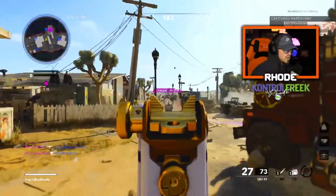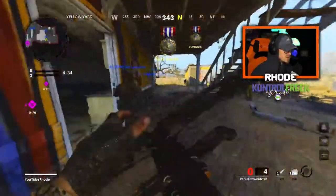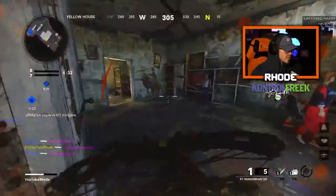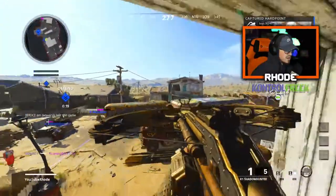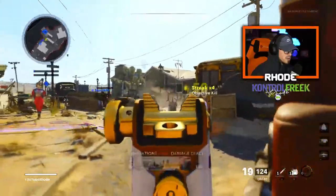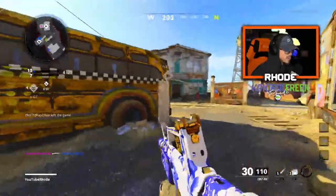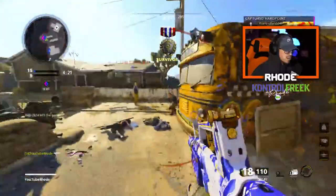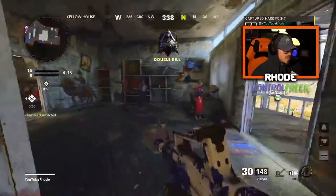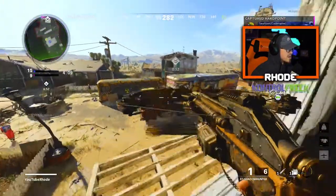Oh, what are these guys doing? I'm so confused. Dude, Jay, they're level 300 but they're awful. I don't know where they're at. Oh, let's go — spy plane! Let's get it. Oh yeah, I got the shadow hunter now too. It's great movement with this thing, though.